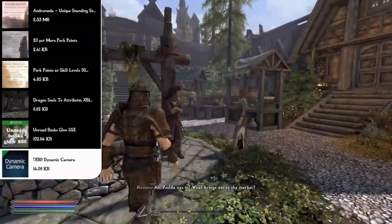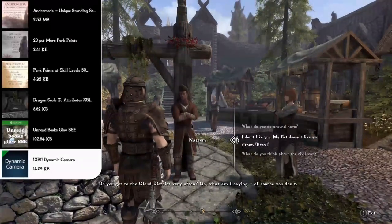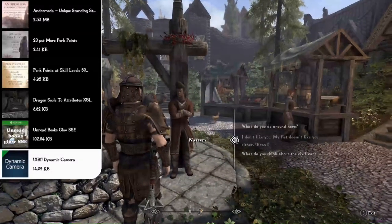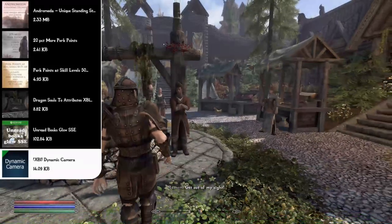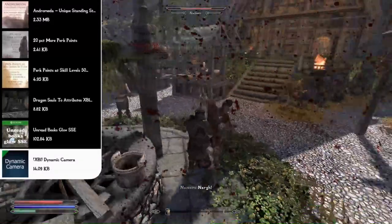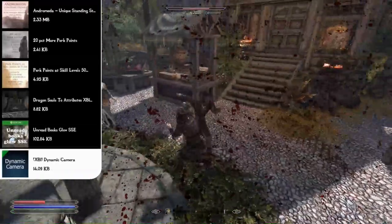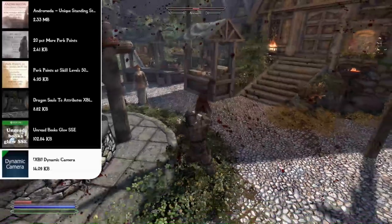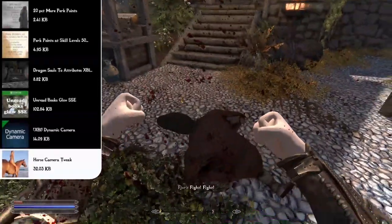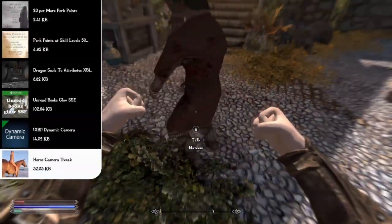For camera mods, the highly requested Dynamic Camera mod lets you change your FOV and angle for each weapon type — ranged, melee, fists, or spells — so your camera angle changes each time you switch weapons. It's the most customizable camera mod available. The Horse Camera Tweak mod makes the mounted camera closer and slightly offset to the right over your shoulder, while leaving the mounted combat camera alone since it's already perfect.